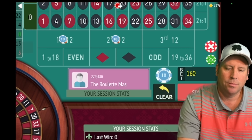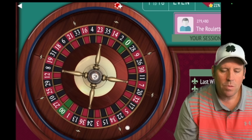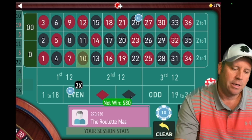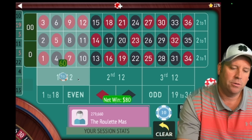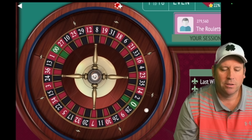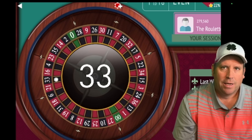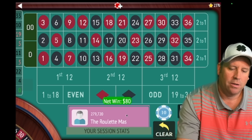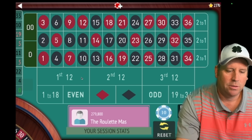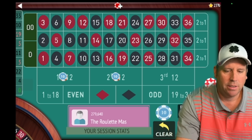We're not going to reach the table maximum. Now we're going to have $80 on first and $80 on second. We got the win, so we'll stay at $80. And then now we're going to be $80 on first and third. 33 black — that is a win, so we're going to stay at $80.